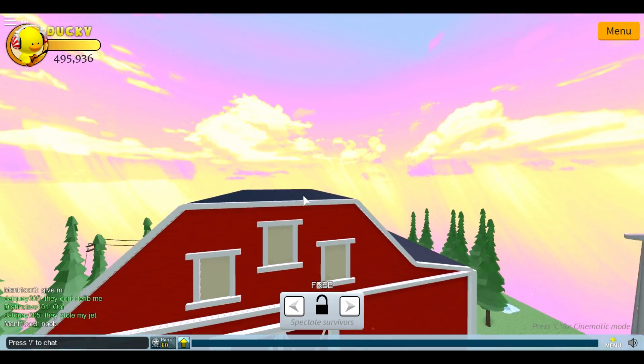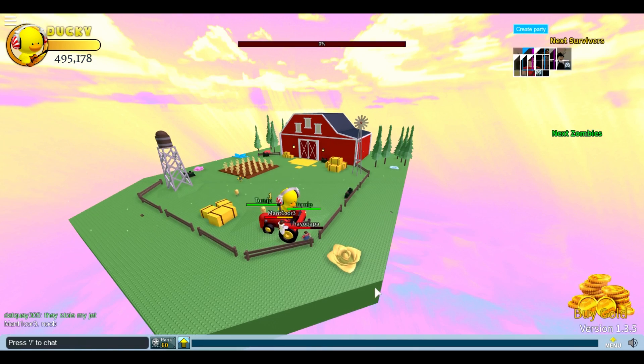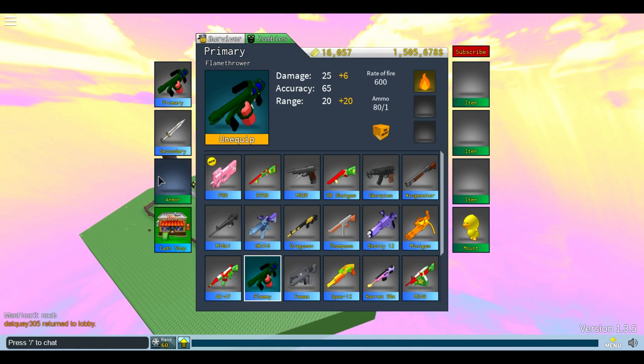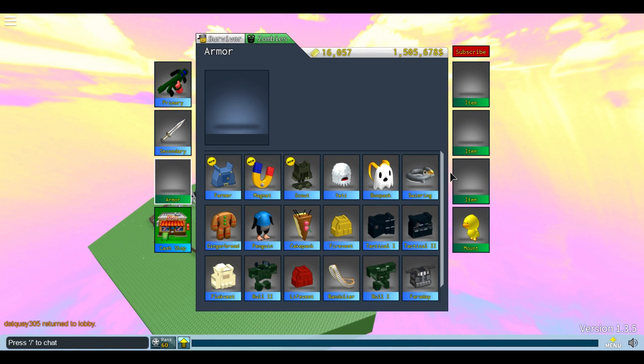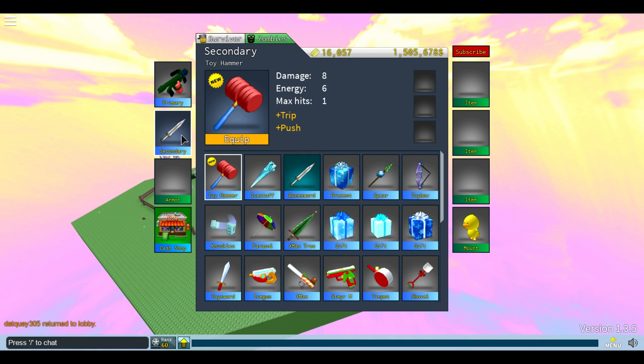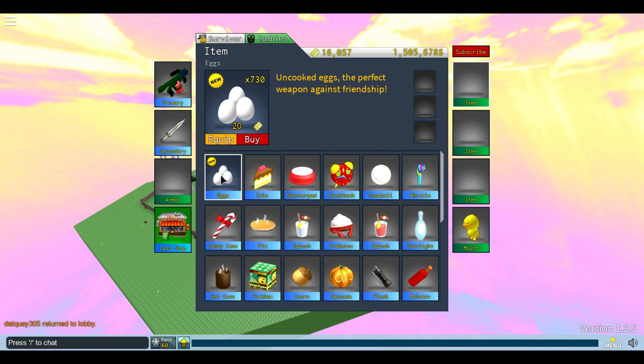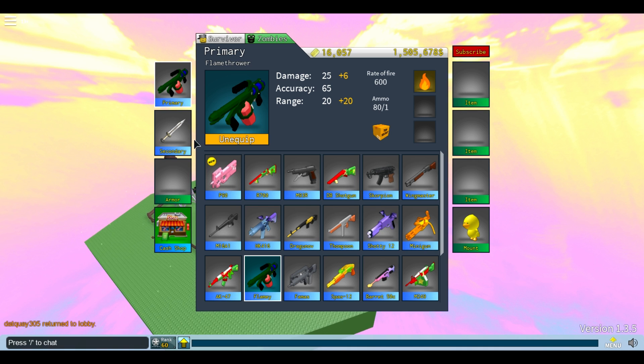This is by far the fastest way to get the duck mount. I was able to get it within about 10 minutes on this account. I got the duck mount, the toy sword, a lot of tickets, and a lot of good stuff — it works pretty well.